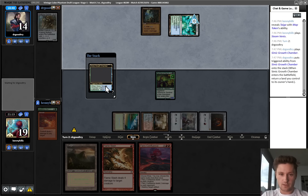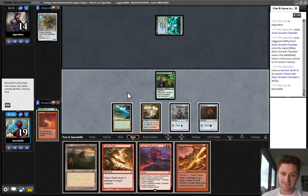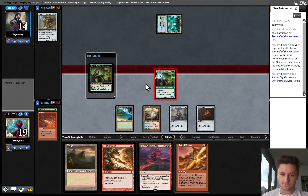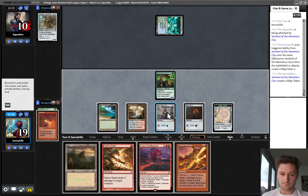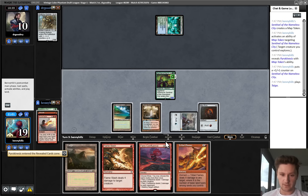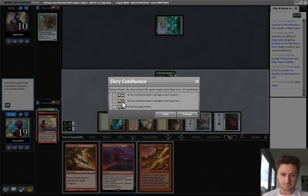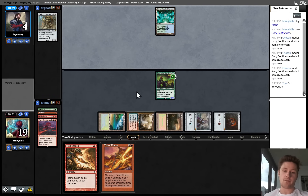Probably just firing off Fiery Confluence to deal six to the face this turn. I'll graveyard the Pyrokinesis and then just do them in for six - should be able to close this out pretty quickly from here. Unfortunately, Tribal Flames does not deal four yet, but we have the Firebolt, so between those two that is enough to kill them. They can't do their Ancient Tomb. We can beat a Blightsteel pretty easily at this point.